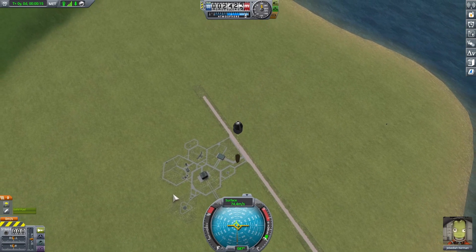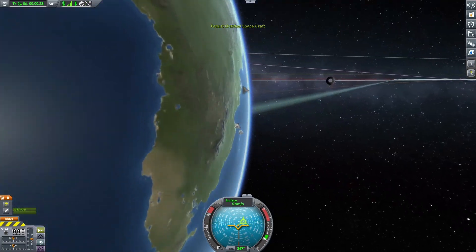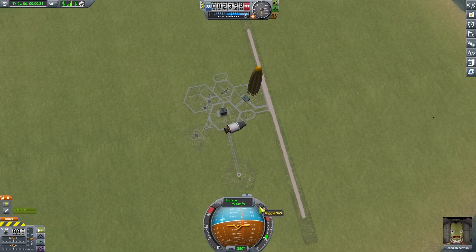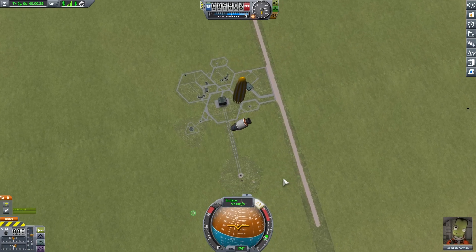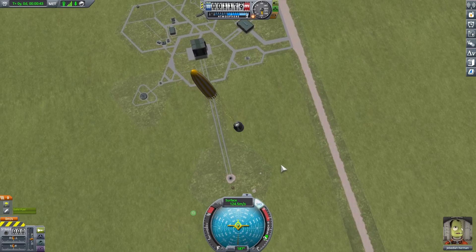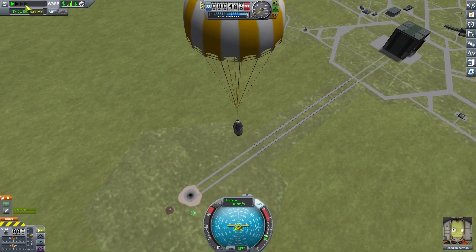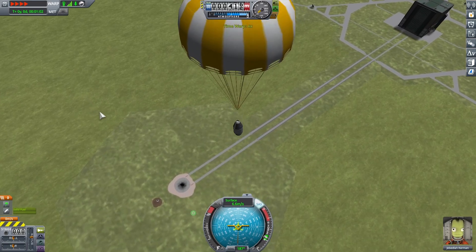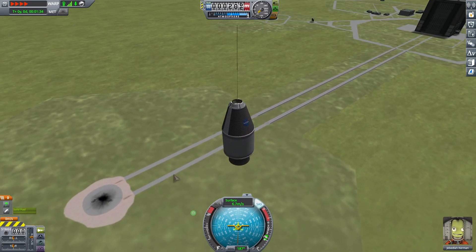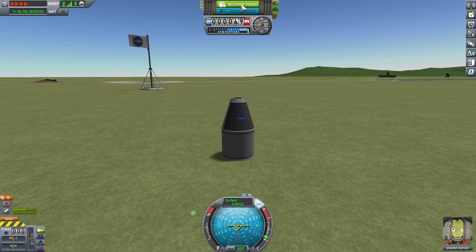Wait, I'm going up? Now I'm going down. I keep going down but I'm not falling that fast. There we go — on the yellow indicator — I shouldn't die! Yay, I didn't die! Now we're going to warp time. Look how happy he is — he didn't die this time! We recovered the vessel.